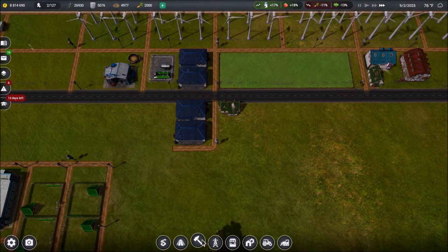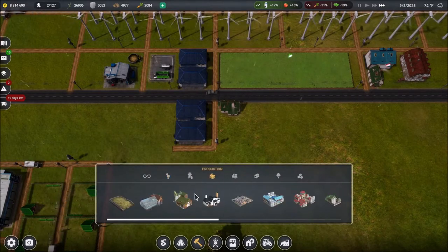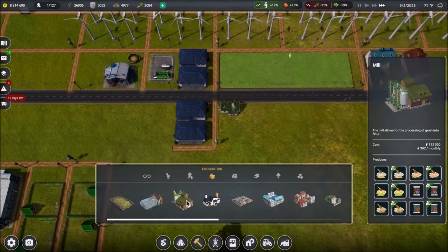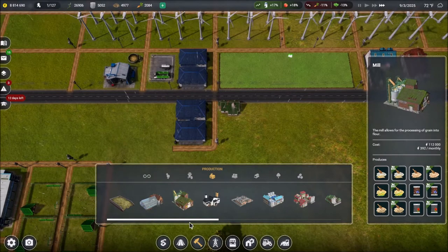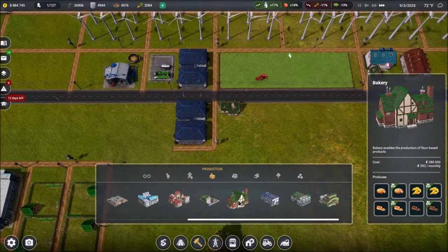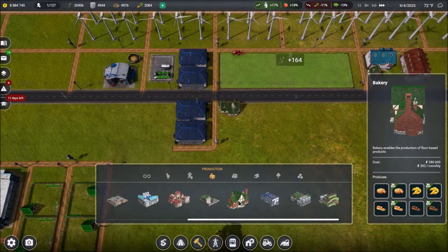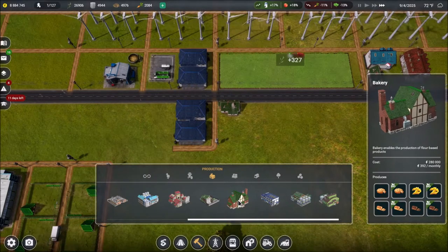We talked about some new production buildings. We've got our mill, which is going to turn grain into flour. And right over here, we've got our bakery, which is going to use that flour and, for the most part, turn it into bread. So that's what I want to deal with now.